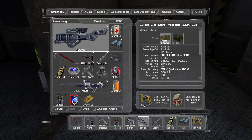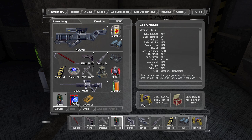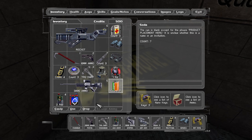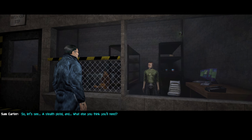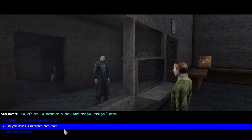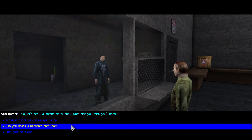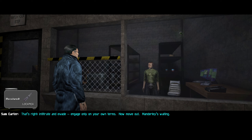What are we gonna drop? I should put this on something. Let me come into the corner and drop all of my ill-gotten gains. We'll be back for our stack of junk food. A stealth pistol — and what else do you think you'll need? I think if you just ask for ammo, he's like, you're not supposed to be killing everybody, and he gives you tranquilizer darts and stuff. I'm gonna take a lockpick. A smart lockpick is always handy. That's right — infiltrate and evade. Engage only on your own terms. Now move out. Manderly's waiting.